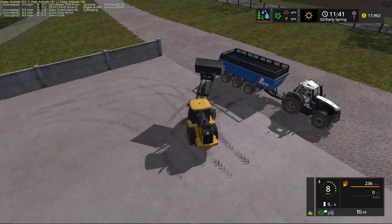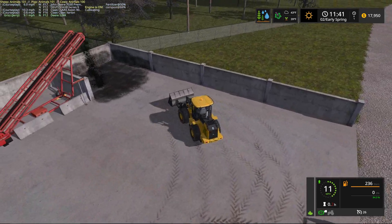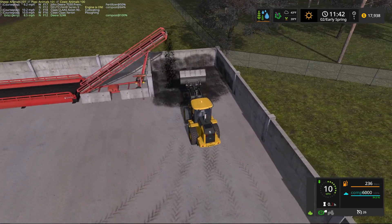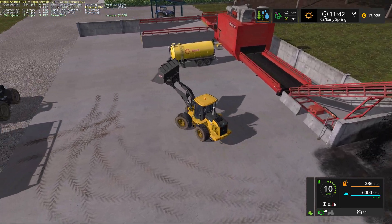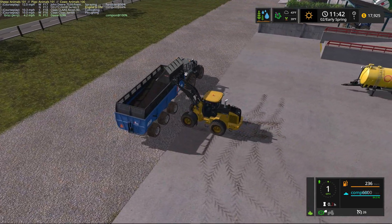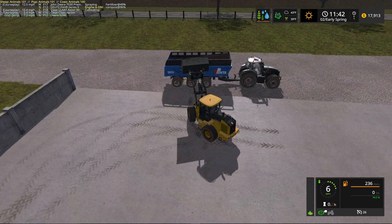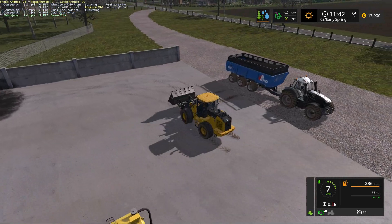We're going to take this up to the garden center and sell it. I need to show you about one small change I had to make to the garden center, because when the compost facility was removed from the map on the version I downloaded from the Giants Mod Hub, I'm guessing that also removed the compost sell point. We'll try for one more bucket — 94%.